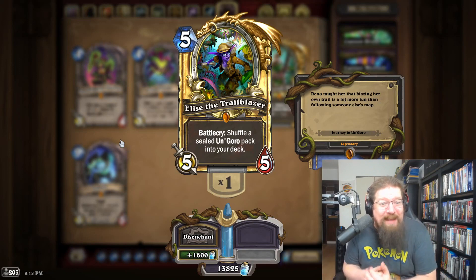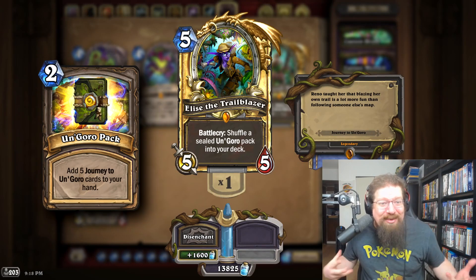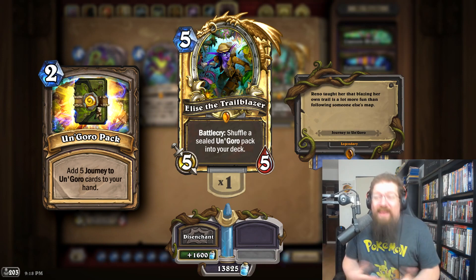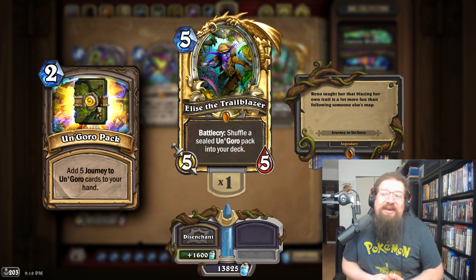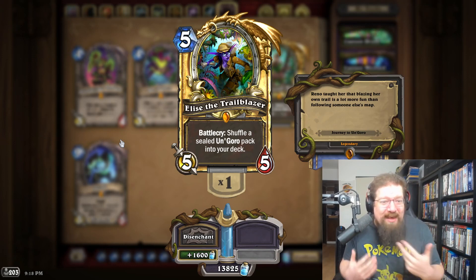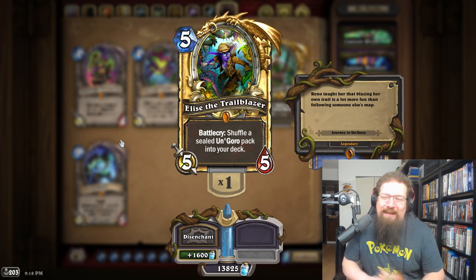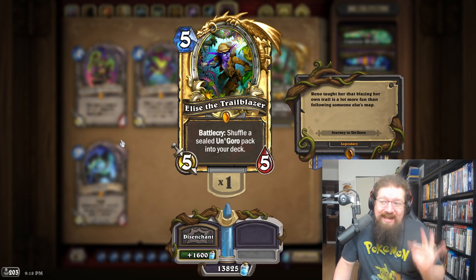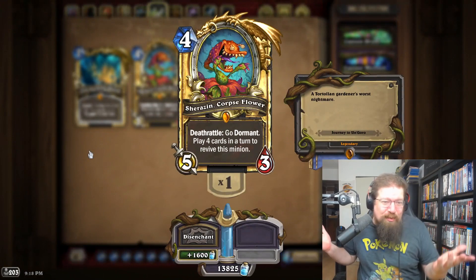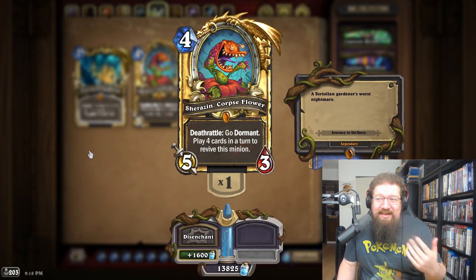Shout out to Finja — that card was super rad. For Un'Goro, going neutral, Elise the Trailblazer. Imagine getting a diamond Un'Goro pack with all diamond Un'Goro cards — probably not, but they could make a diamond pack and that would be really cool. Elise is a pretty iconic card from this expansion. I keep wanting her to be in the core set but it just keeps not happening. Elise is definitely my pick.